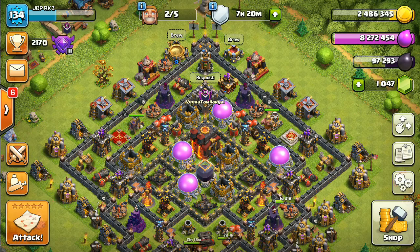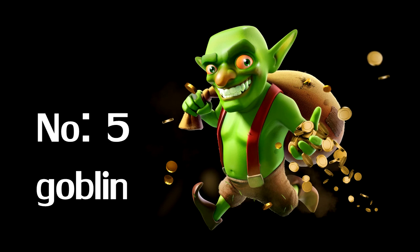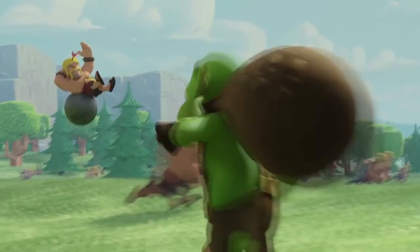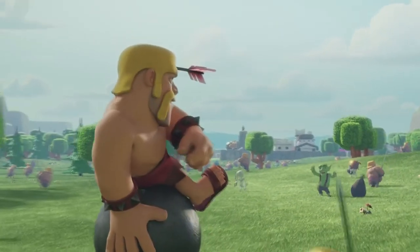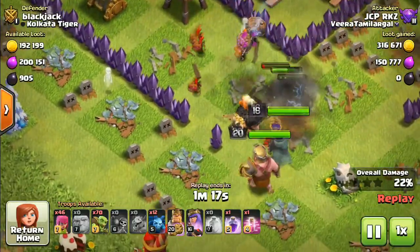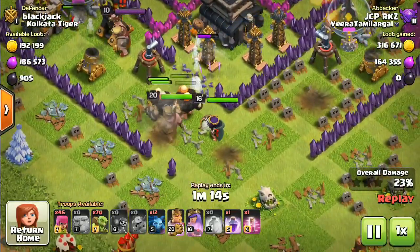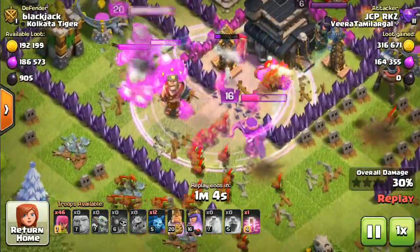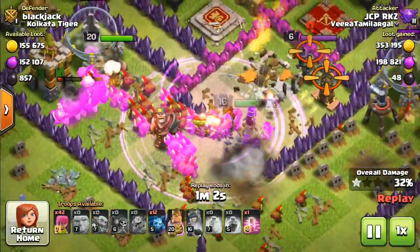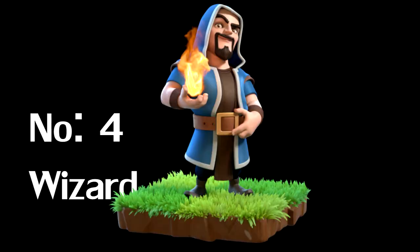You can put the troop. He has a lot of hit points like Golem, Pekka, and he has a lot of attack. You can use a wizard as well.